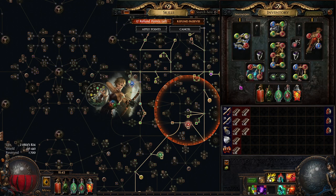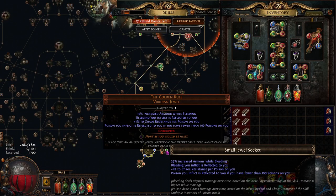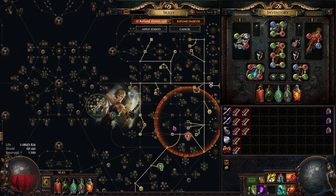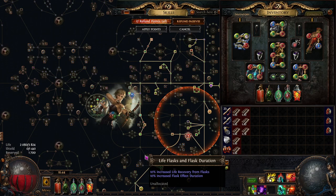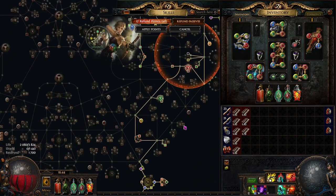Forbidden Taste synergizes well with Tainted Pact — using it we take chaos damage over time which also heals us. We use Golden Rule so the poisons we inflict are reflected back to us, meaning we take chaos damage over time while hitting enemies, starting our leech and allowing significant healing. However, be careful: if you accidentally apply too many poison stacks to yourself, your leech can stop while poisons remain, and the poison damage can instantly kill you. If you're not confident in a fight, just remove Golden Rule for that encounter.